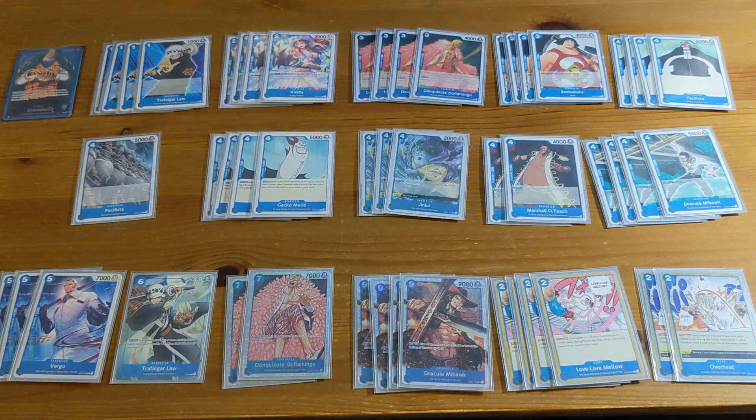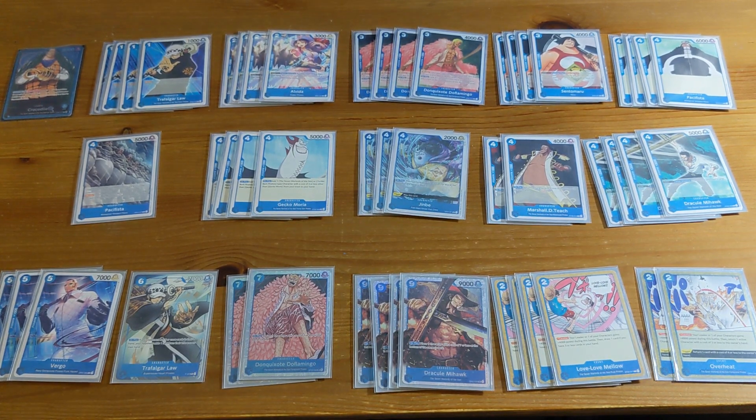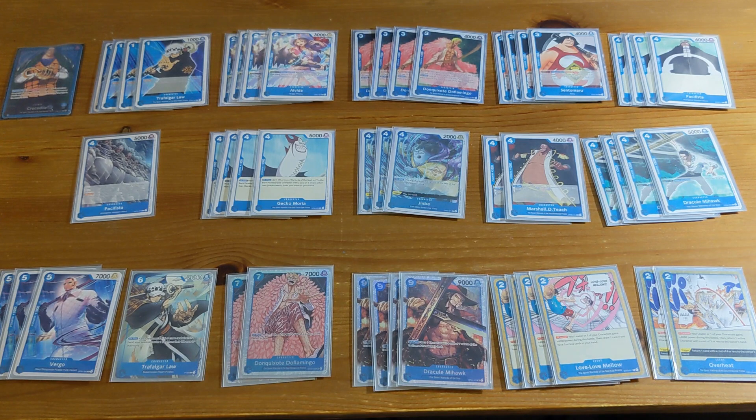You can attach one Don to Sentamaru, rest two Dons, and summon a Pacifista from your deck — and it comes in untapped, which is the really good part. You also don't have to tap Sentamaru when you use the ability. The typical play at six Don is to play Sentamaru for three, attach one Don, rest two, for a six-cost play that gets you Sentamaru and a Pacifista from your deck. We're running four Pacifistas — you want as many as possible. If Sentamaru survives, you can use his ability again the next turn.